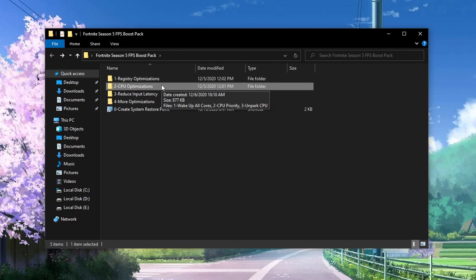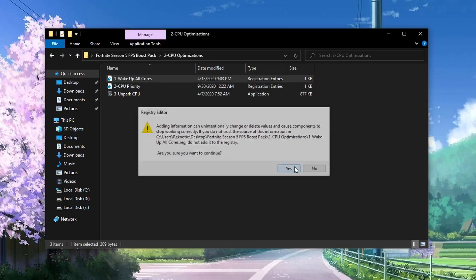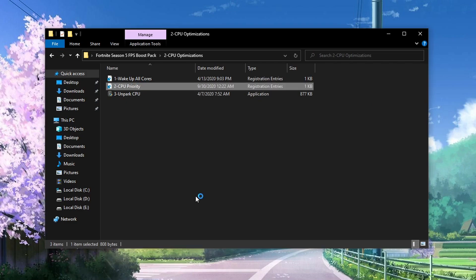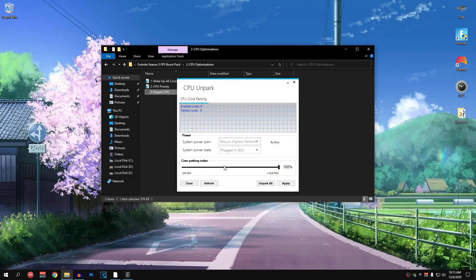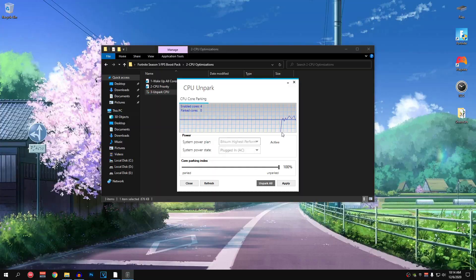Now go back and open the second folder: CPU Optimizations. The first registry file, Wake Up All Cores, makes sure you are utilizing all of your CPU cores and avoids the 100% CPU usage issue. Since Fortnite is a highly CPU-bound game, this will really help fix FPS drops. Double click it, hit Yes, hit Yes again and hit OK. The second file, CPU Priority, prioritizes Fortnite for your CPU which fixes stutters and reduces minimum FPS drops. Apply it the same way. The third one is an application called Unpark CPU — right click it and run as admin. Hit Yes, and once it opens make sure the slider is on 100%, hit Unpark All, hit OK, hit Apply and hit OK again. We have now successfully unparked all CPU cores.